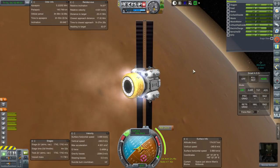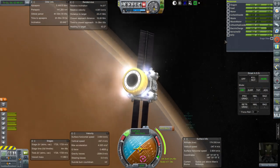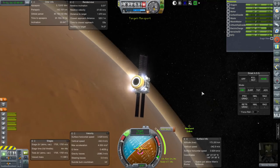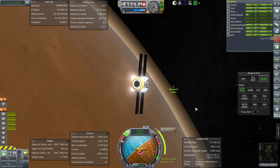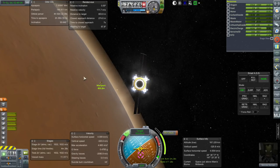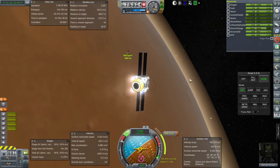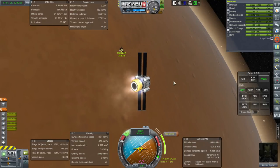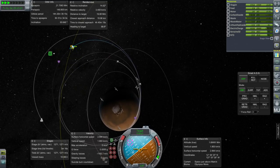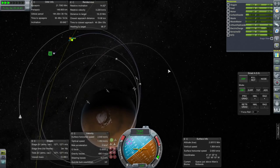We better not be pointed at anything — setting Deimos as a target. We seem to be a little bit away, so that's good. Do not want to hit Marsport 1 with this. I don't think there'll be a Marsport 2 — we'll just be adding modules to this one. Away it goes. We have a Deimos encounter, but we're only going to be in the SOI for two minutes.